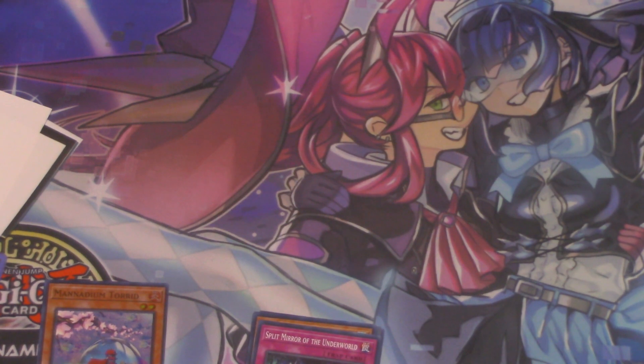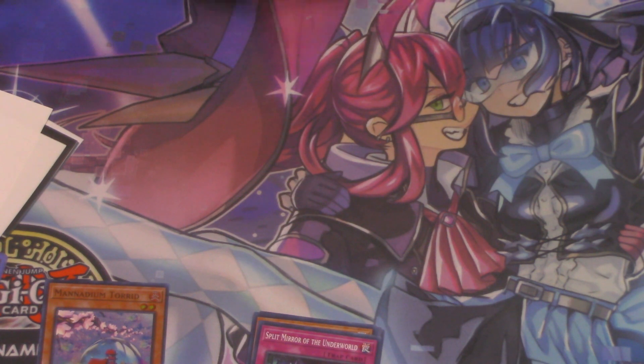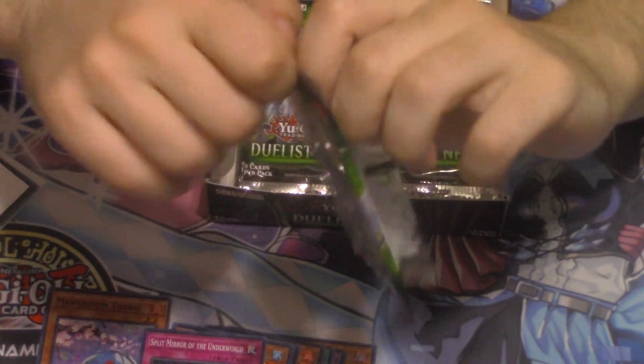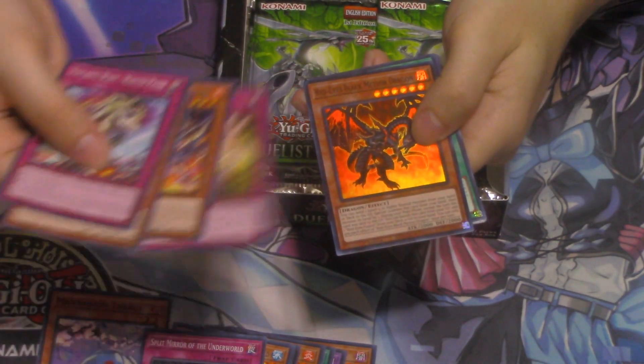We got the new Mandamin card, so they're definitely cracked with the new support. The lines are still where you hit them — like if you can get Visas out, special pieces from grave, and then you D.D. Crow that, you're in a good position. I'm also looking for some of the Geist cards; I'm a big fan of Ultra Geist if you guys don't know.